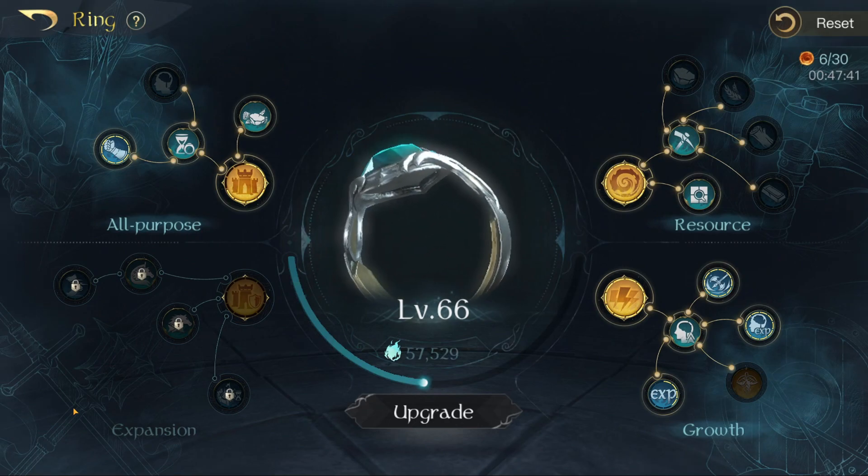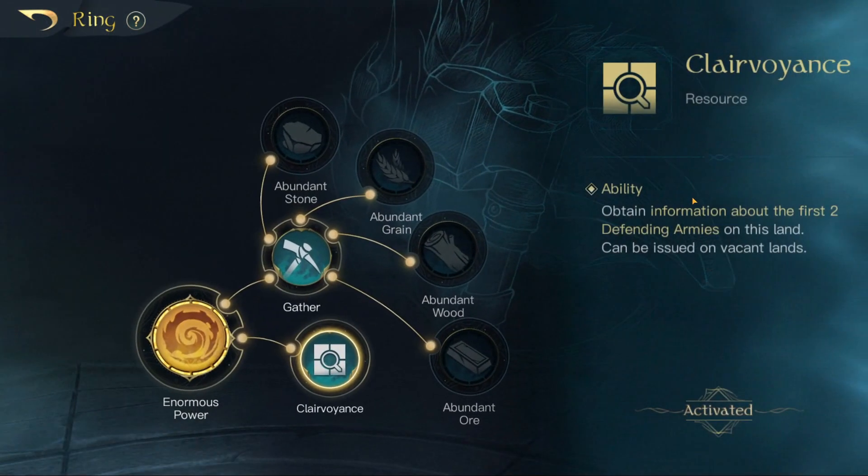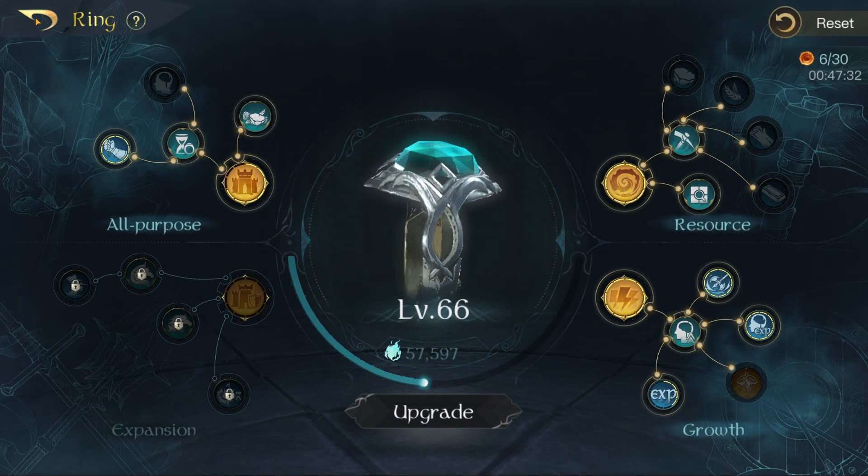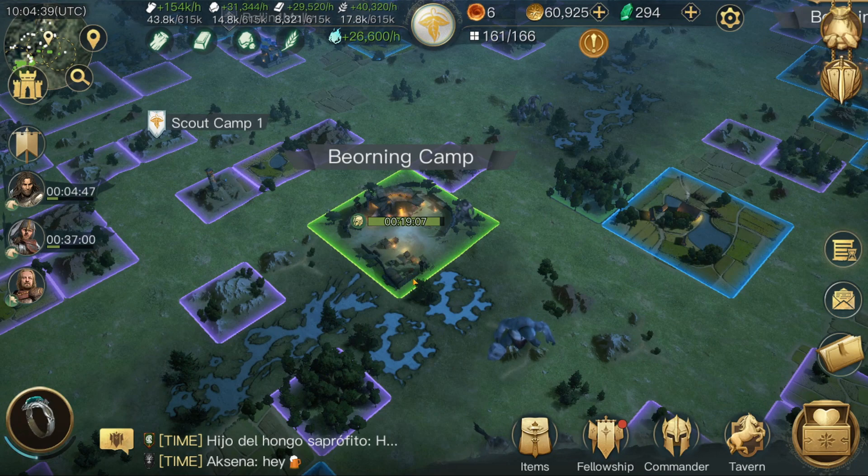That's a pretty cool feature, I really do like that. The next thing as well — I don't know if this is all seasons or just my season — but Clairvoyance is now only one ability point cost, which is really good. So that's really useful.